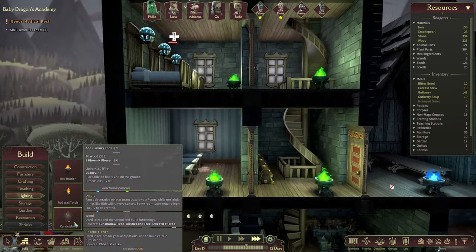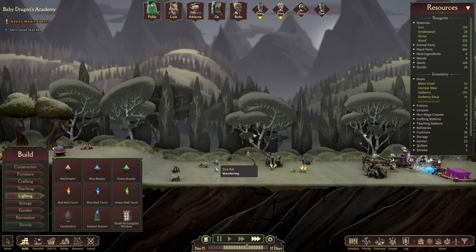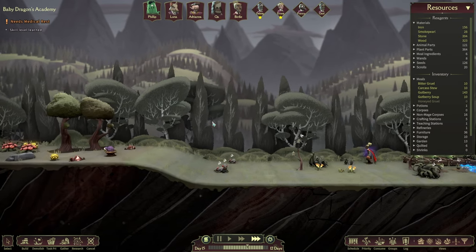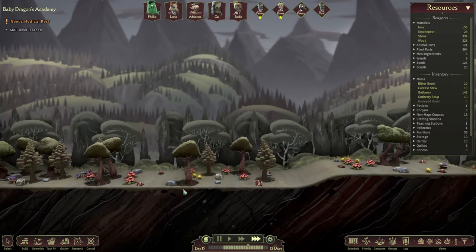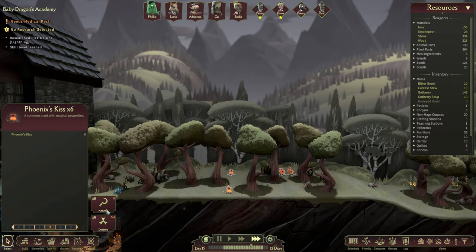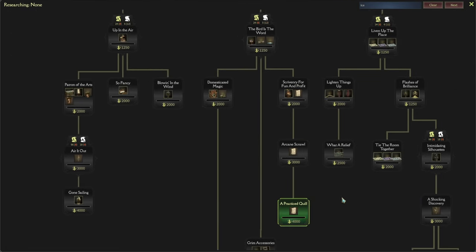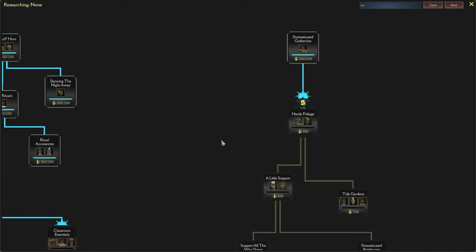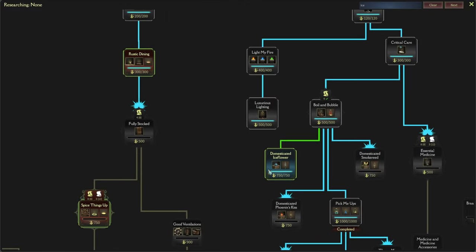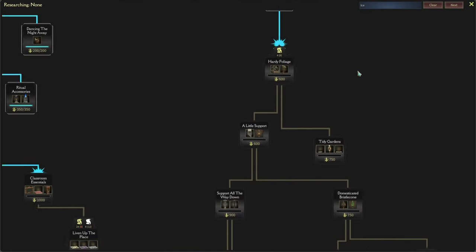We got some wood and phoenix flowers. Hold on a second, let's get rid of a few of those rats as well. Where's the phoenix flower - I think it was the orangey thing. Okay, here we go - harvest these ones. No research selected, so that's lovely.